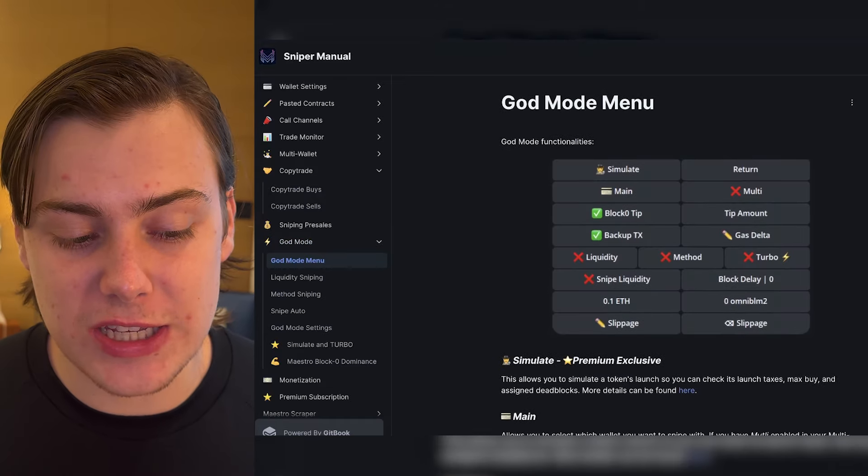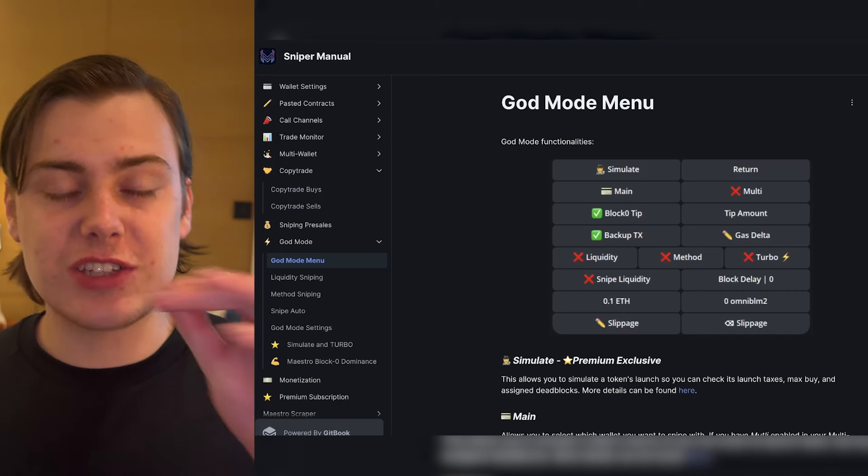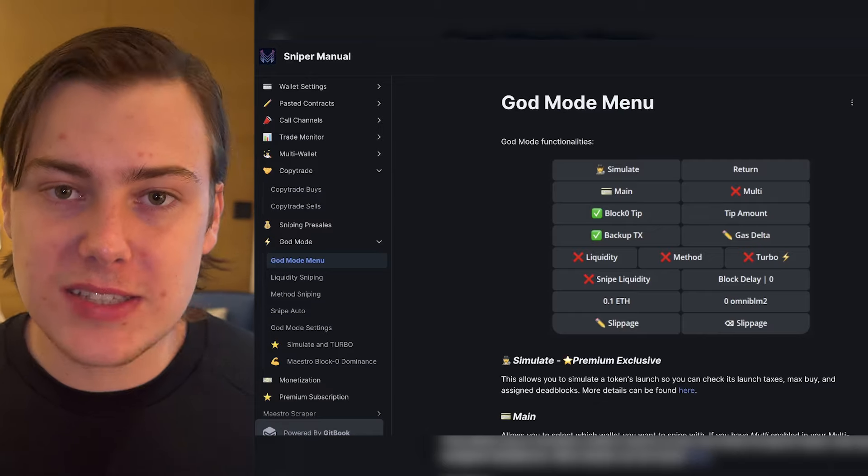Now I want to run you through a feature called God Mode. It's a brand new update which essentially enables you to snipe a new token's launch, offering full liquidity and full method capabilities. This considerably improves the bot's handling of private transaction launches. If you click on God Mode, you can see a bunch of new features are introduced, like the Snipe Nitro feature. This feature is only available for new token launches. You can enter the contract address into Maestro and use God Mode's Nitro feature to snipe that release when it launches.